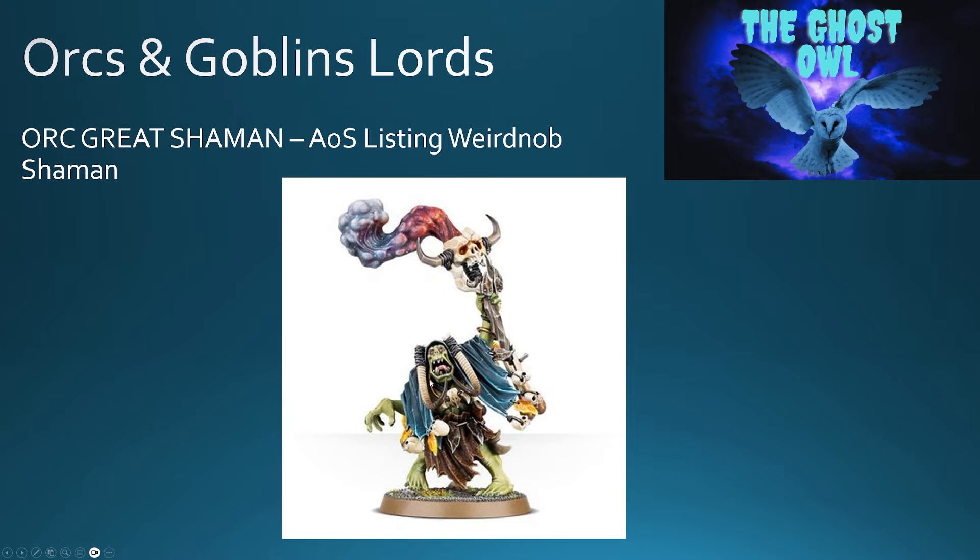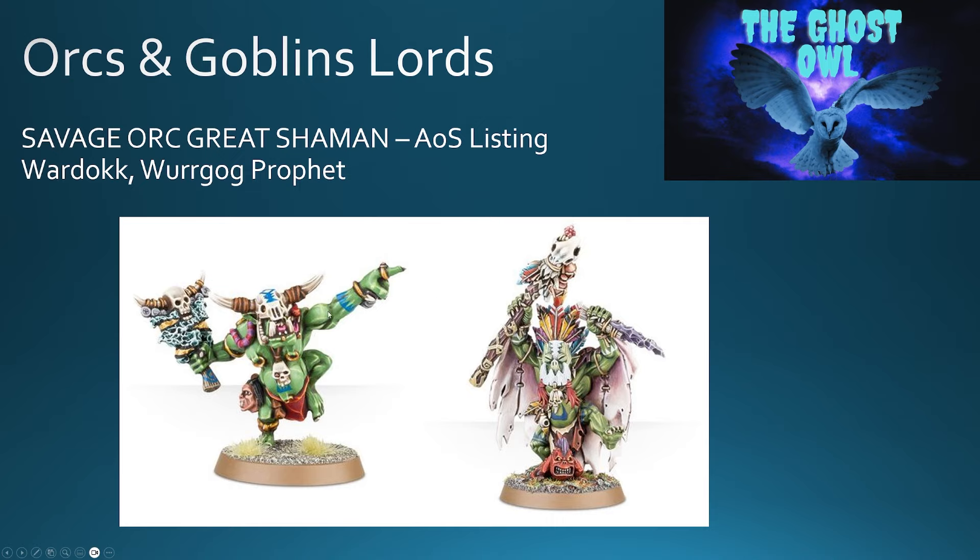Lacking any mount options, but to be honest with casters and magic users, from what I've seen from the rules — and I'm talking about a battle report that Games Workshop did and their website — it still looks like casters will probably want to be inside a unit anyway. In terms of Savage Orcs, you've got Savage Orc Great Shamans listed as a War Dok and the Word Gog Prophet, and both of them can easily be used as a Savage Orc Great Shaman.